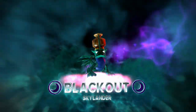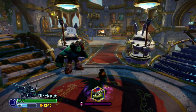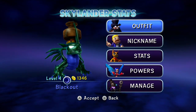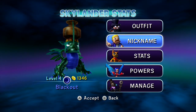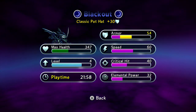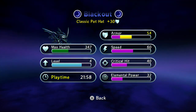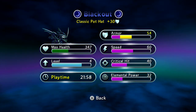Cannot wait to show you this guy. I'm almost sad to reset him because he's doing pretty terrific with just this path alone. So he's level four, he is of the dark element. He was really lacking armor, being the most important thing for me, so I gave him the classic pot hat, which you can get from chapter 17, the Golden Queen level. Yeah, it balanced him out a bit more.